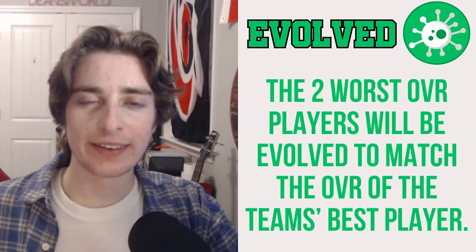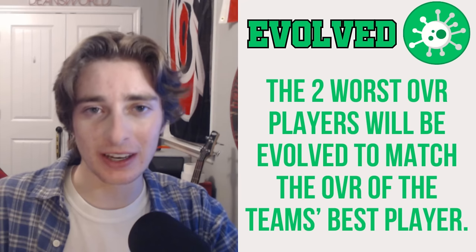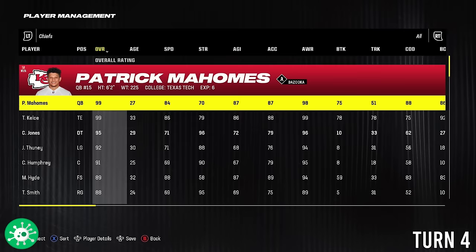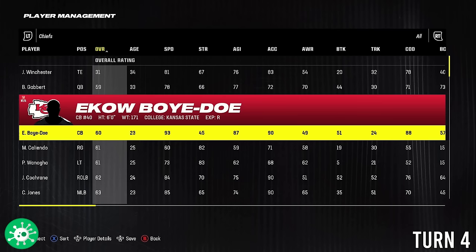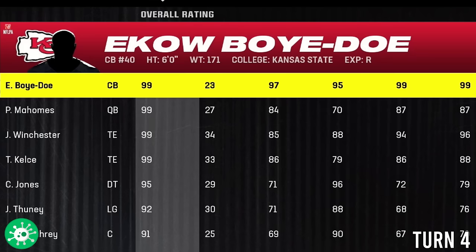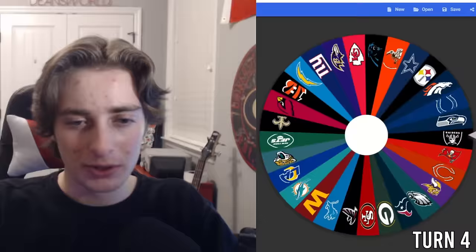The Evolved power-up takes the two worst players on a team and boosts their overalls to match the team's highest overall. For the Chiefs, the worst two are James Winchester and Blaine Gabbard. Since Patrick Mahomes is already 99 overall, the next worst is Eko Boydo at 60 overall quarterback. Both Boydo and Winchester are bumped to 99 overall, giving the Chiefs four 99 overalls total. The Chiefs also get Micah Hyde from the Bills' loss.